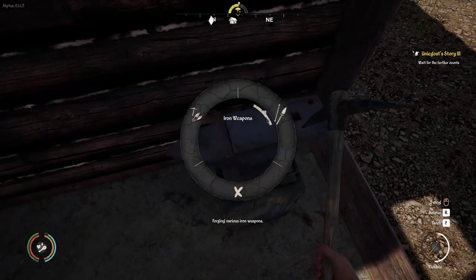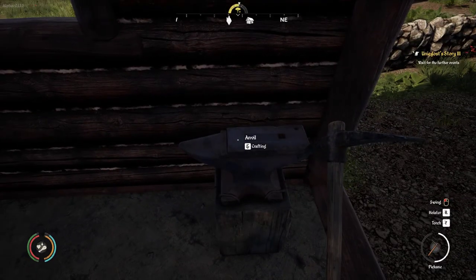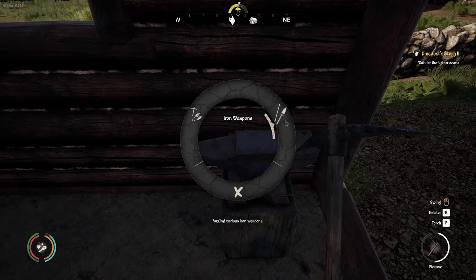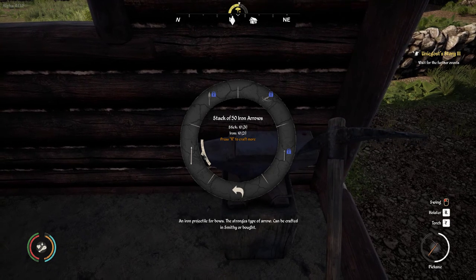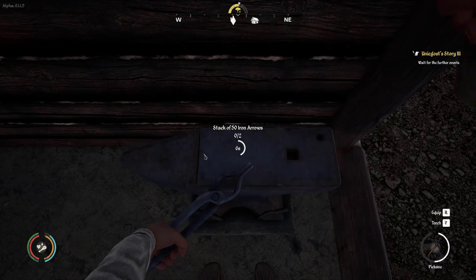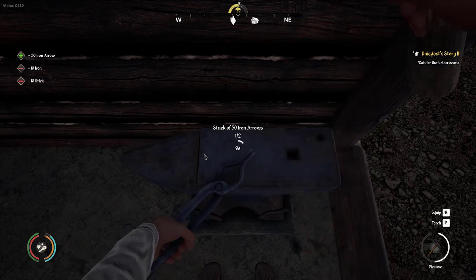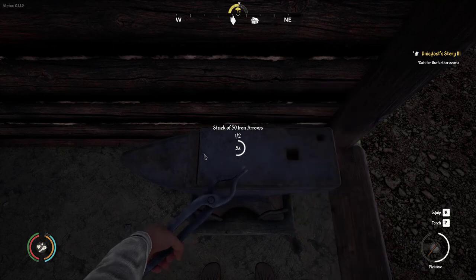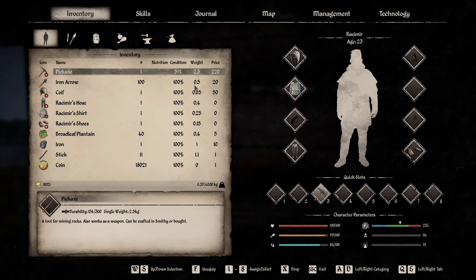We've got 21 iron. We run over to our anvil and we need some sticks. We go into crafting, iron weapons, iron arrows. We craft as many as we can — in this case, two stacks of 50, so 100 iron arrows, made in stacks of 50. All that iron weighed a lot and the sticks had considerable weight, but when we finish crafting, we have 100 iron arrows that weigh very, very little. You can carry hundreds of these.